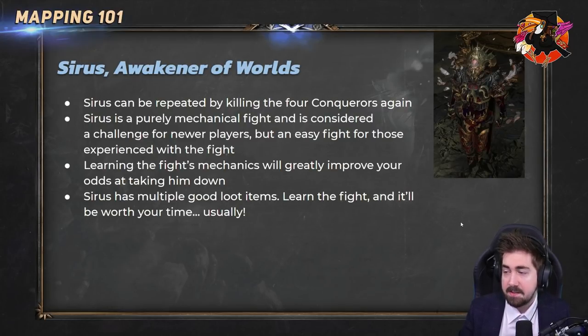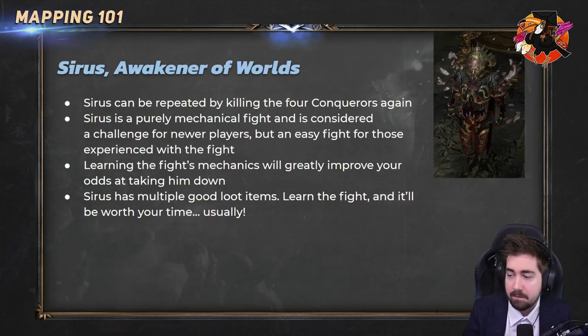Sirus has the best loot of any boss in the game — pretty much everything he drops is exciting and at least good. On a trade league some common items will be cheap, but at level 5 and 8 he drops awakened gems, unique watchstones, and much more. Very worth learning this fight. For unique items he drops things like Crown of the Inward Eye, which is one of the strongest helmets.